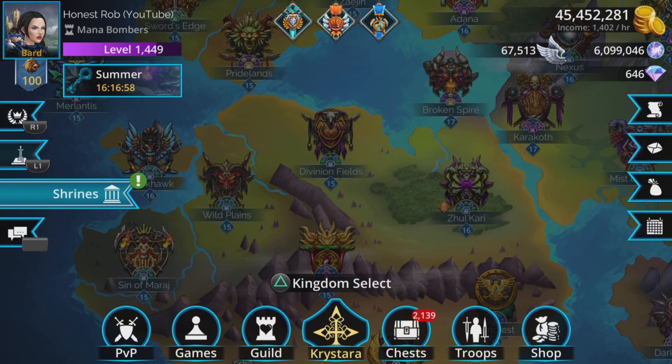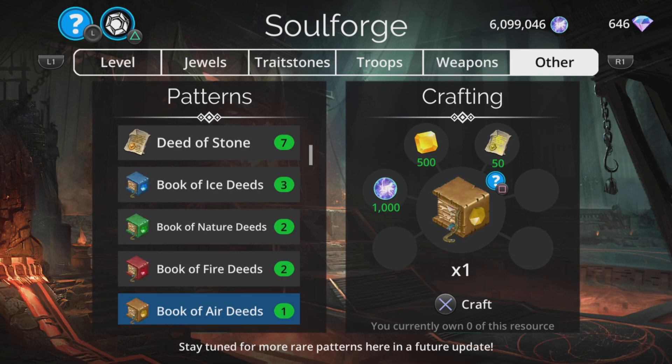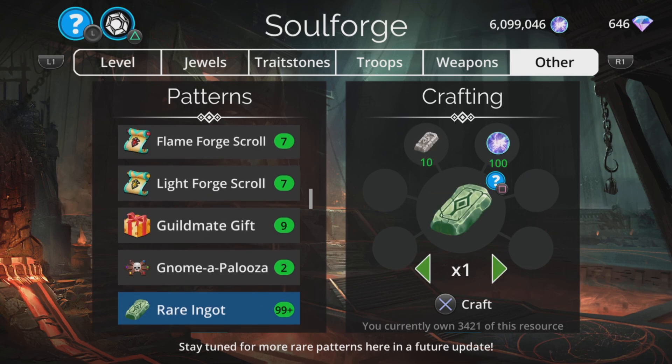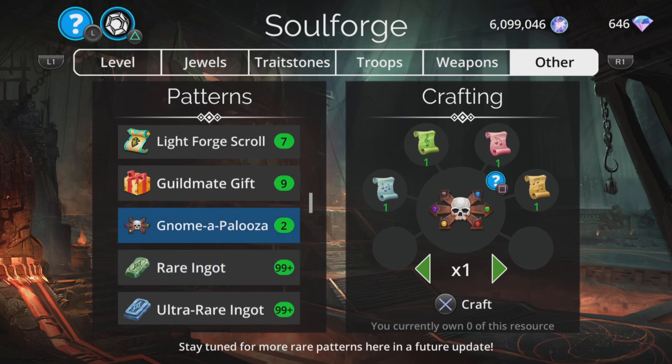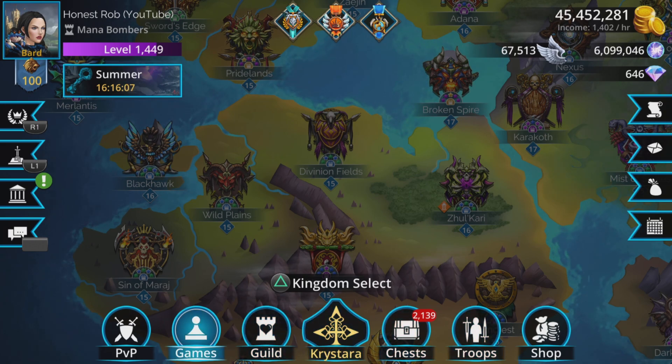Then you go to the Soul Forge, go to Other, and scroll down to where it says Gnome Palooza. Don't press this right away — only press Craft when you're absolutely ready, because the second you press it a 15-minute timer starts immediately. If you're confident you won't be disturbed, you can craft more than one at a time — two would give you 30 minutes non-stop. It technically saves a little time because the startup period means doing two or three in one set is slightly more efficient.